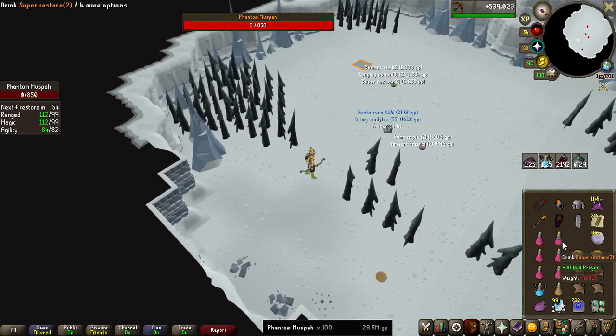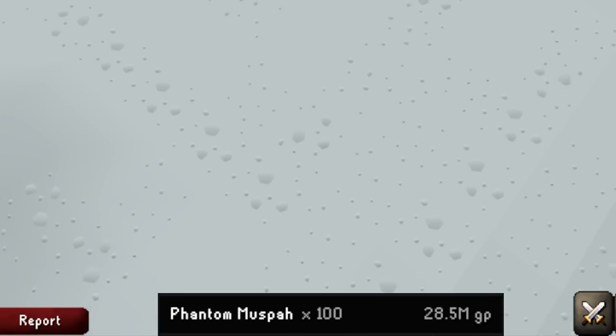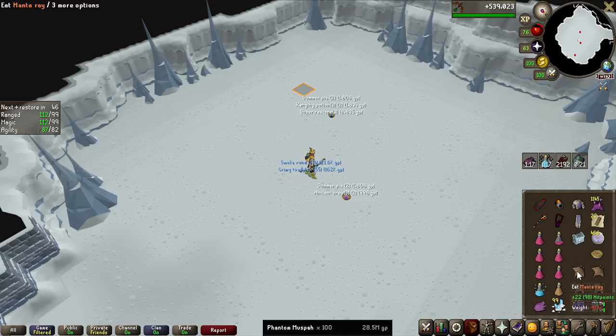100 KC reached, no magic seed yet, and a frozen cache as well. But look at that money — 28.5 million, 285k per kill. Absolutely insane money.